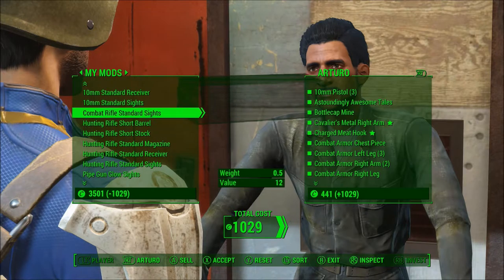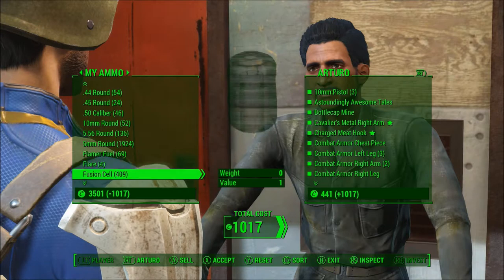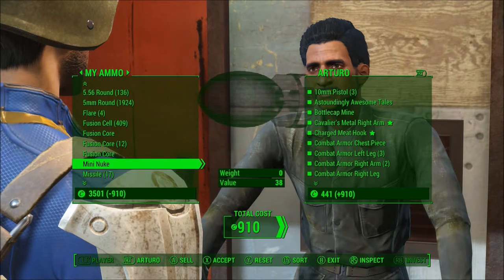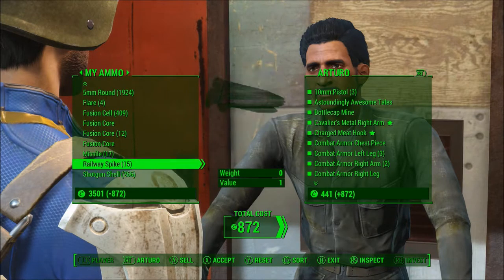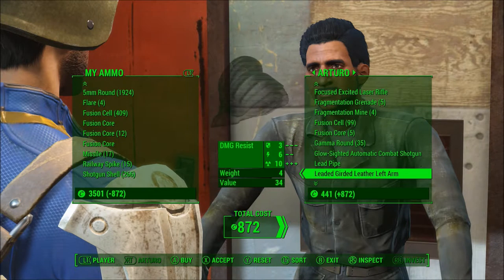I'll sell this and this. I don't want to lose as many caps, but there's really no way I can staunch the flow. Mini nukes, I don't need those. I don't really have a missile launcher right now but I don't want to be carrying all of these either. Let's look through what he has and if I see a rocket launcher I like, I'll keep the missiles.